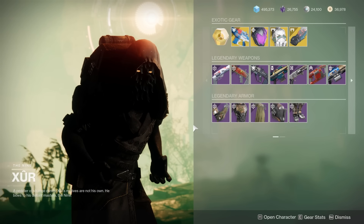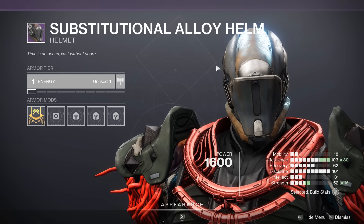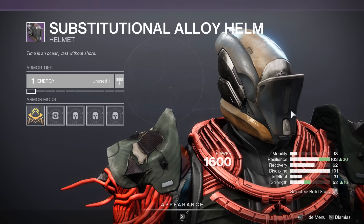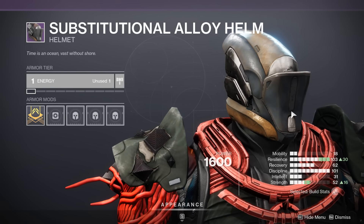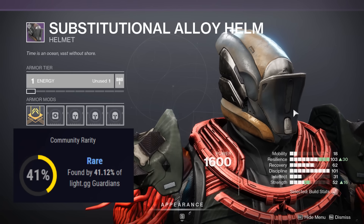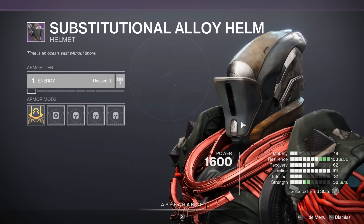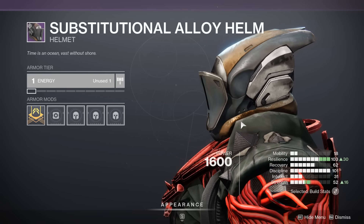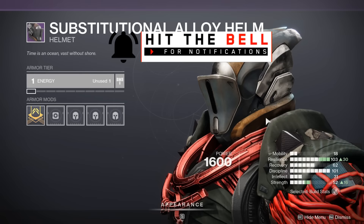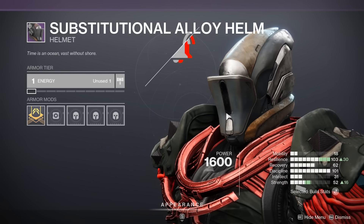Let's check the armor. For the rarity of the Substitutional Alloy set on Light.gg — this set was originally introduced in Season of the Undying, Season 8, and reintroduced in Season 15. It's a pretty common set with over 41% of Guardians having access to this very helmet, though 41% is actually on the lower end of what Xur sells — you often see high 40s into the 50s. So it could be worth a pickup for transmog and fashion purposes.